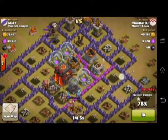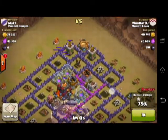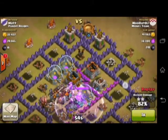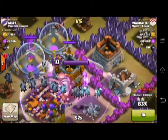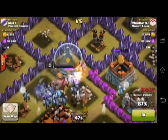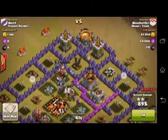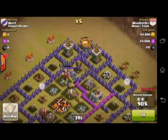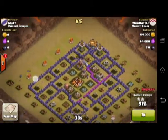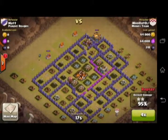He only has three defenses left and one of them is an Air Defense, so my Barbarian King and archers should be perfectly fine. The Barbarian King is working with his Iron Fist, which is a really nice ability — he summoned up some extra barbarians, most of them already died but you can see a couple still there. This raid was pretty easy. I got a nice three stars for my team. That was my first raid ever in Clan Wars.